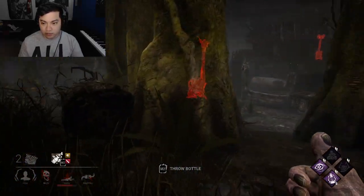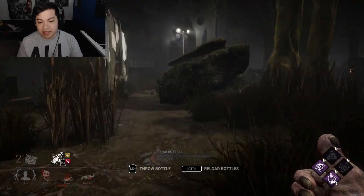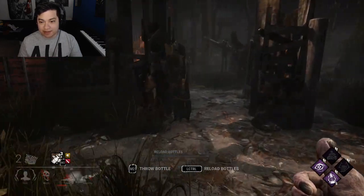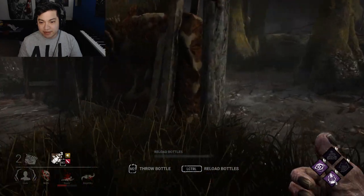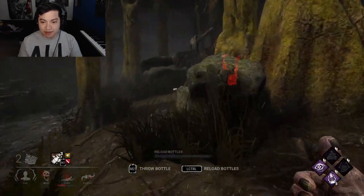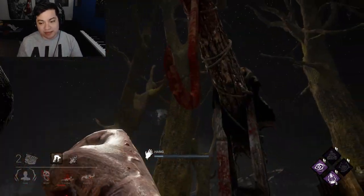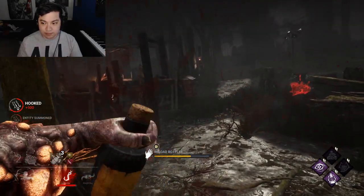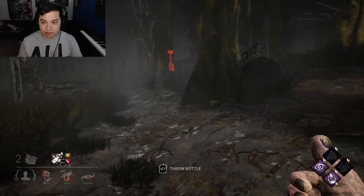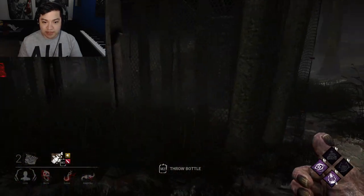Dwight, where are you? Is this Dwight gonna play for gens or try to go for the save? Okay, I think he's just playing for hatch because he's not going anywhere. I have no idea where he is. I think he's just hiding and waiting it out until I hook her. You know what, fine Dwight — we're just gonna end the game whether you escape or not. Where you at, Dwighty boy? Sometimes hatch spawns out here.